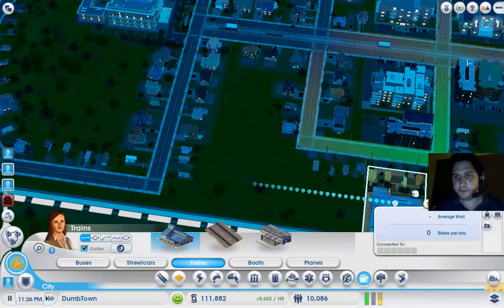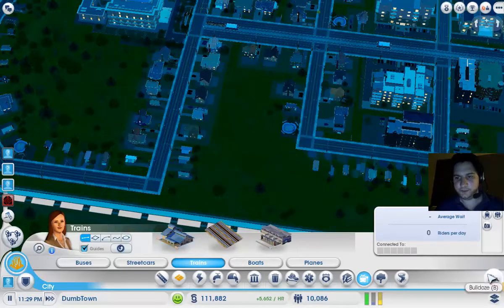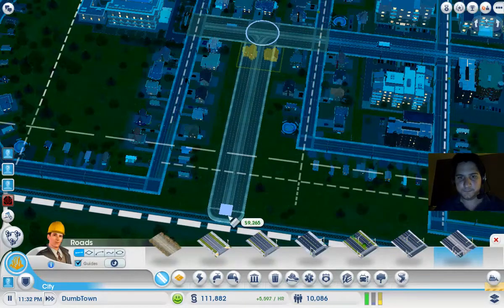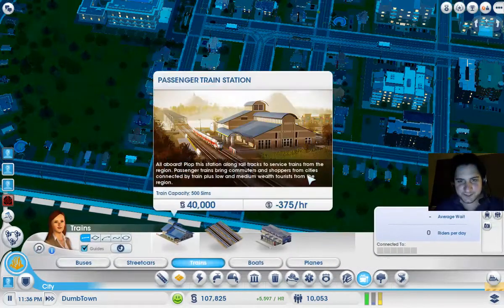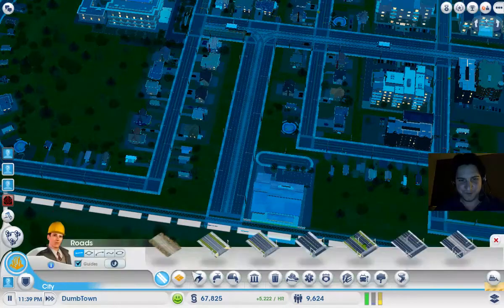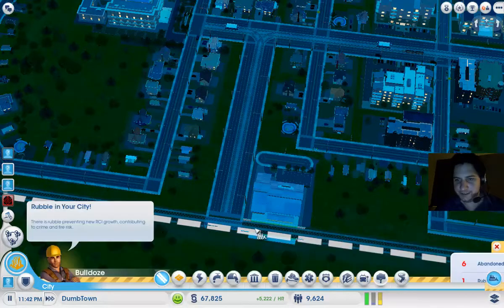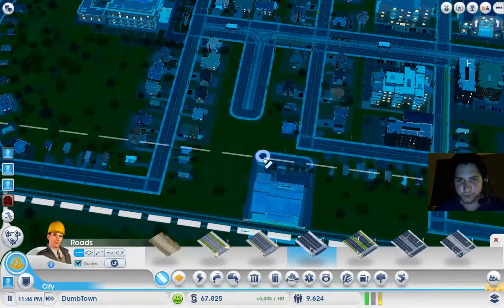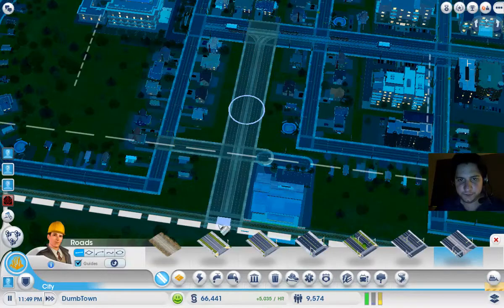Now where do I want it? Maybe here. I want to make an avenue so I can have streetcars going to it — so avenue, streetcar. Can I make this? Yes, I can. Train station fits here. Oh, this didn't connect. I'll connect it myself... I can't connect it myself directly. Let's try making the road straight first and then laying the streetcar road on top.